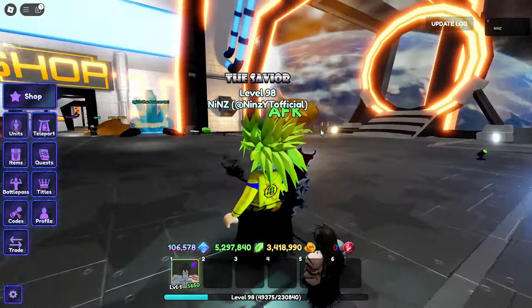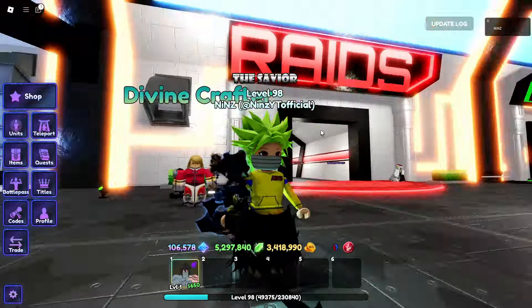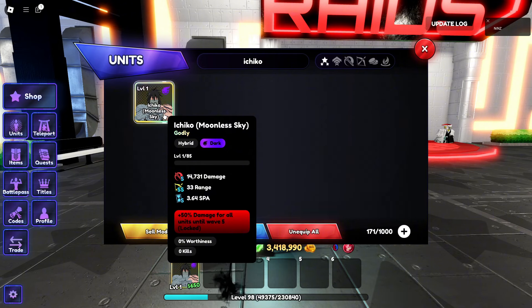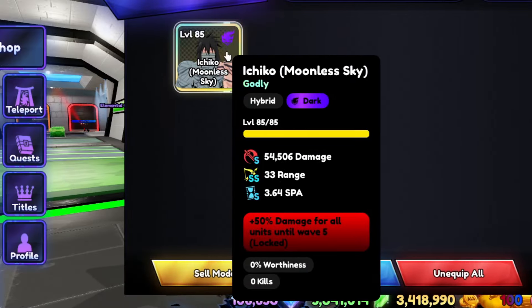The aura - yes, only on his arm and on the sword. By the way, he turned back to level one. Yes, he's level one - so let's make him level 85 first. He's a hybrid, okay. He's now at max level. By the way, Ichiko Moonless Sky is a godly hybrid dark unit with SS damage, SS in range, and SS SPA.